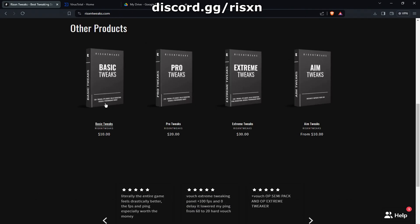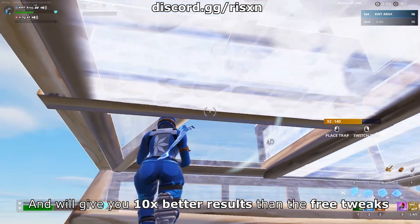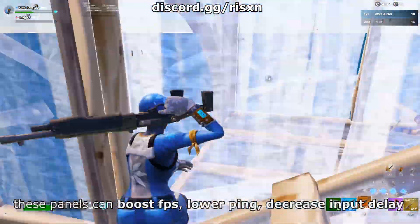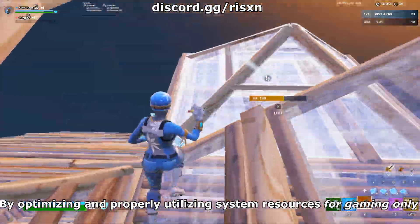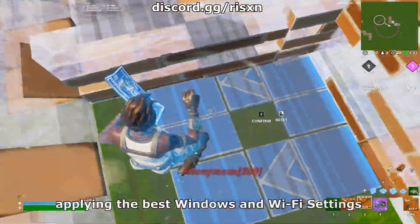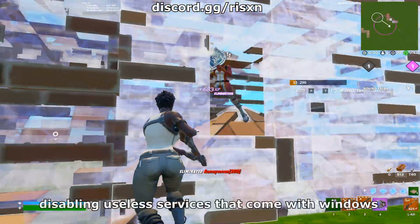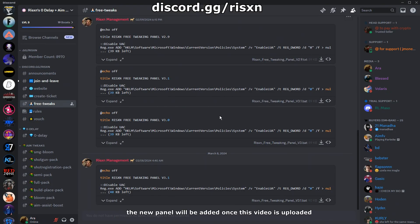Available at risentweaks.com, the paid panels will give your PC a night and day difference and will give you 10 times better results than the free tweaks. These panels can boost FPS, lower ping, and decrease input delay by optimizing and properly utilizing system resources for gaming only — such as disabling bloatware, cleaning temp files, applying the best Windows and Wi-Fi settings, and disabling useless services that come with Windows, and many more optimizations.